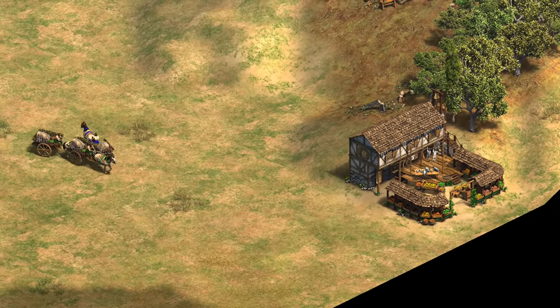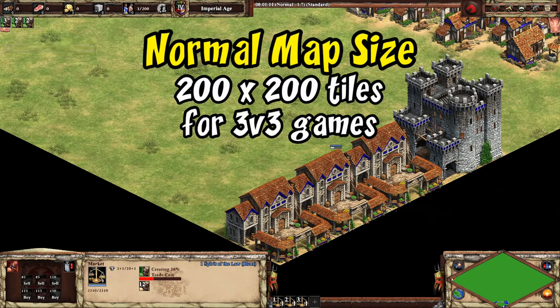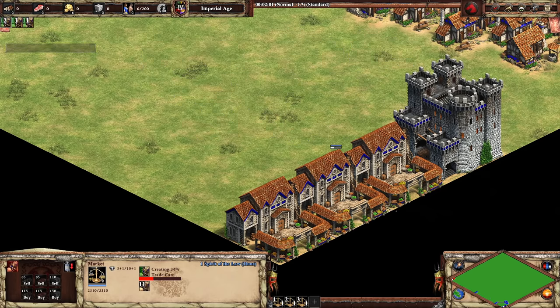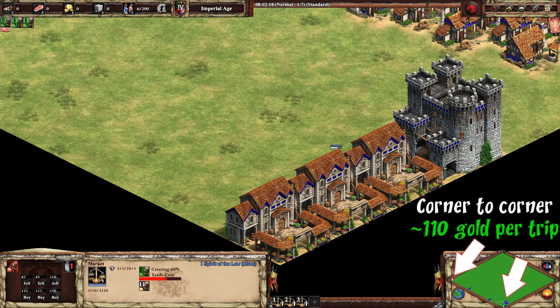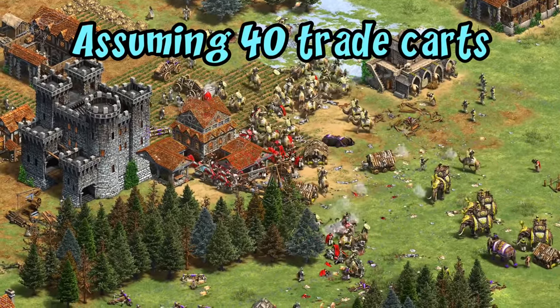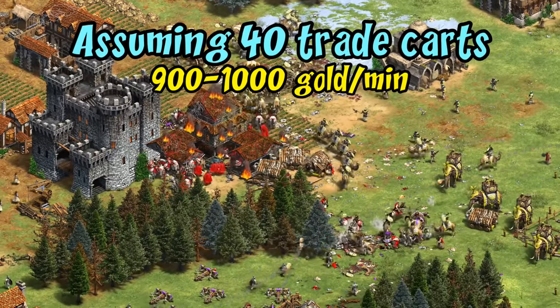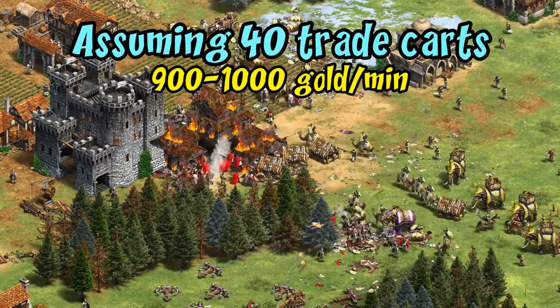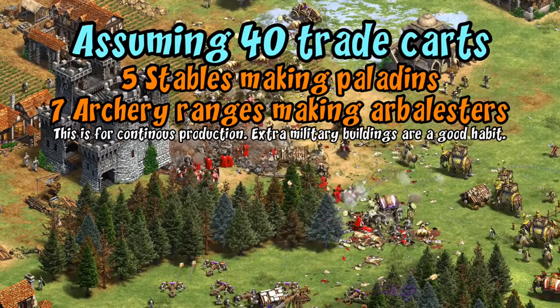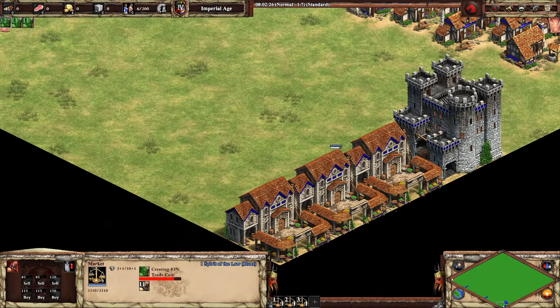To test them out, I have a completely clear trade route and three markets on each side. I'm using a normal map size, which is recommended for a three versus three game. You get more gold for having a longer trade route, so I have a pretty long one set up giving a little over 100 gold per trip. Depending on how gold-intensive your army is, it may change the number of trade carts you're aiming for, but I think 40 trade carts seems reasonable for a post-imperial game.